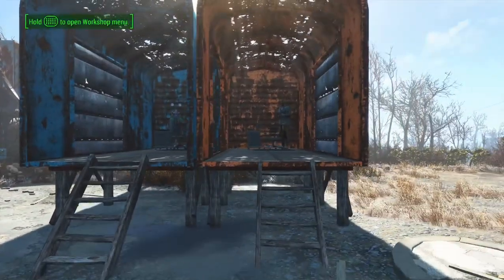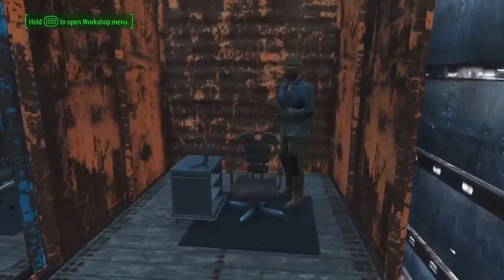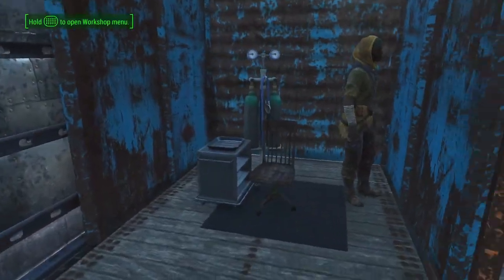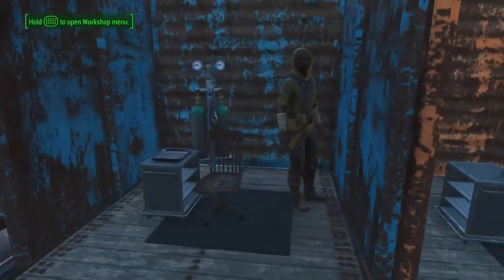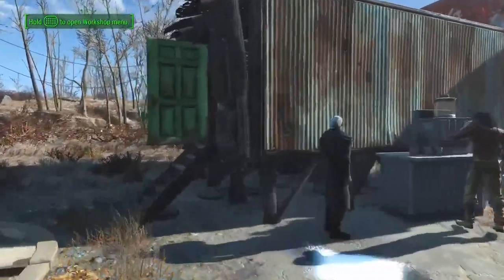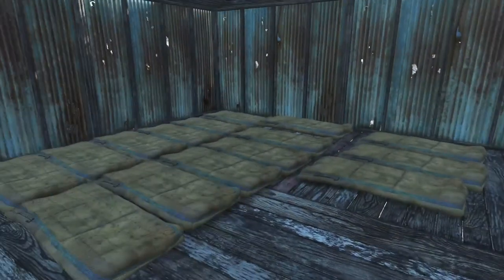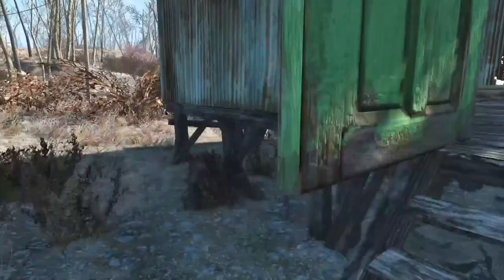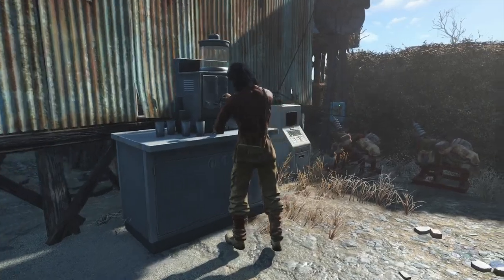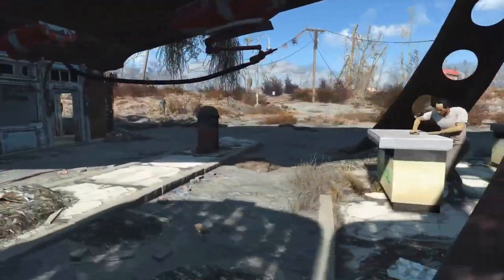I wanted to make use of the boxcars, so I put a barber shop in here and a surgeon — later realizing that surgeons don't provide any happiness, but whatever. Here we are in their living quarters. They just built a little shack, and I just built with what I had, so I did the easiest thing — just put down a bunch of sleeping bags. Put the fountain station from the Vault-Tec workshop.